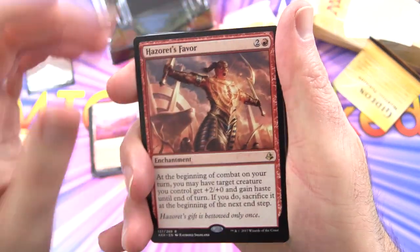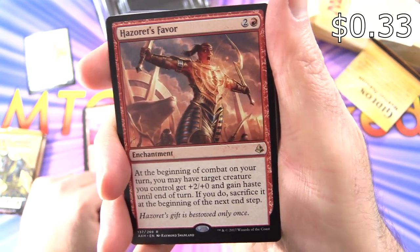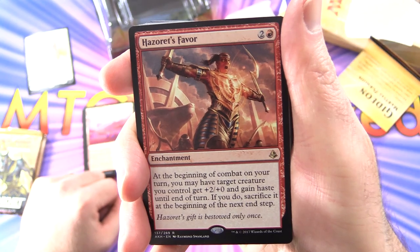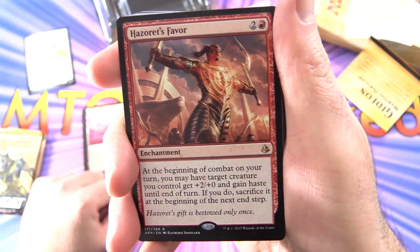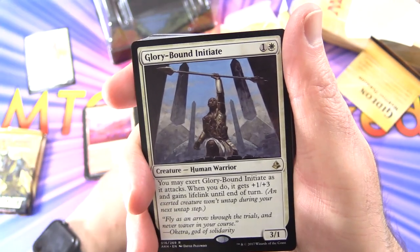Starting off, we have a rare Hazoret's Favor — Enchantment for 3. At the beginning of combat on your turn, you may have a target creature you control get plus 2/plus 1 and gain haste until end of turn. If you do, sacrifice it at the beginning of the next end step. And another rare here: Glory-Bound Initiate.